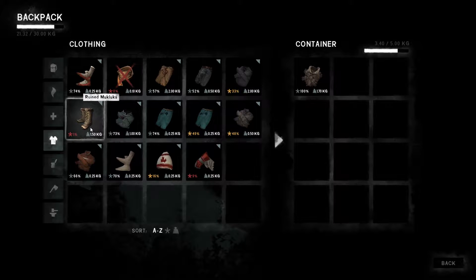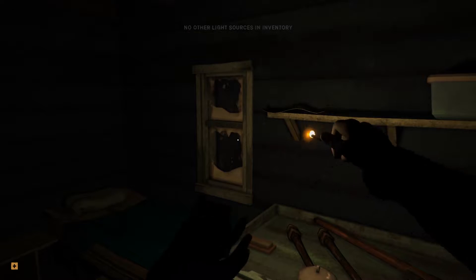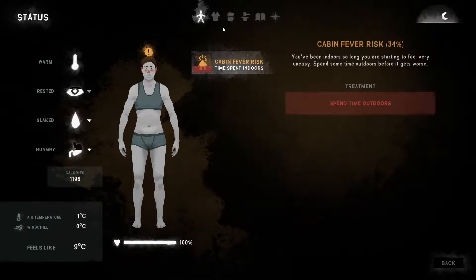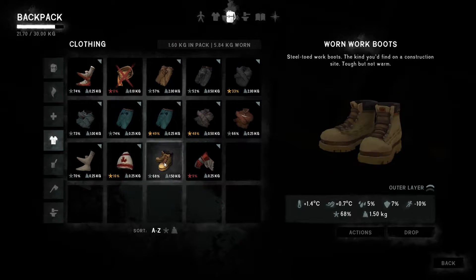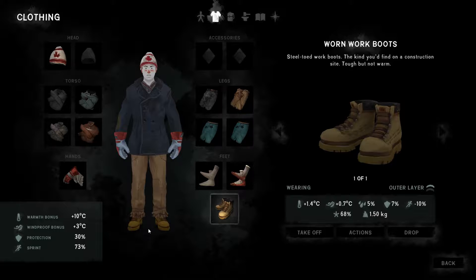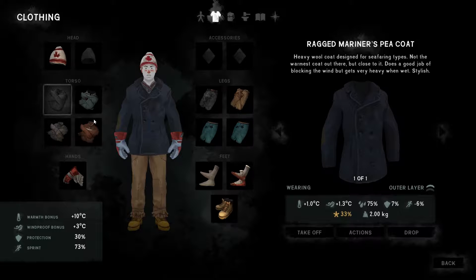My main concern is that my Mukluks are in very bad condition — one percent. So I'm going to swap them out. There's actually a pair of down here — work boots — I know they're not in great condition either, but they're in better condition than my Mukluks, so I'm going to put them on. Okay, so I've got myself a pair of work boots — at least slightly better off than before.